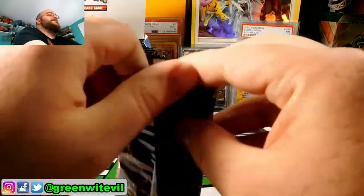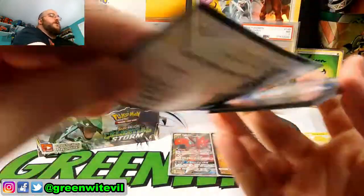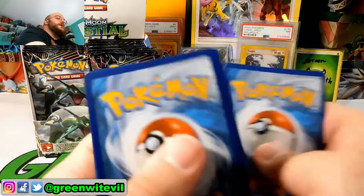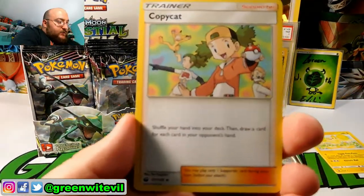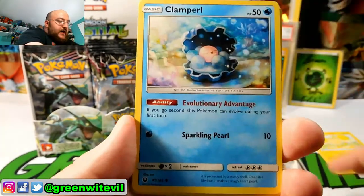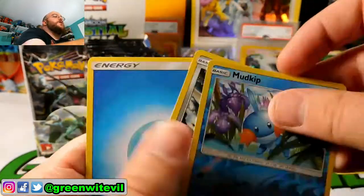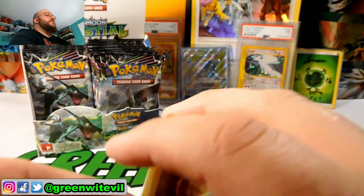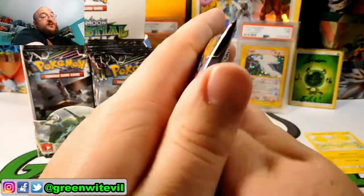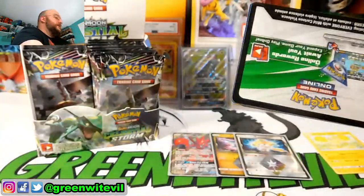Next pack — Blaziken, the Giant Karate Chicken. Code card for you guys. Copycat, which was another reprint, Huntail, Grovyle, Meditite, C-Dot, Clamperl, Fanfy, Electrike, Reverse Mudkip, and a Cartana regular Rare. We have hit a little bit of a dry spell. Obviously we're looking for GXs and Full Arts — those are the big ones here. Are there even Secret Rares in this set? I really don't know.